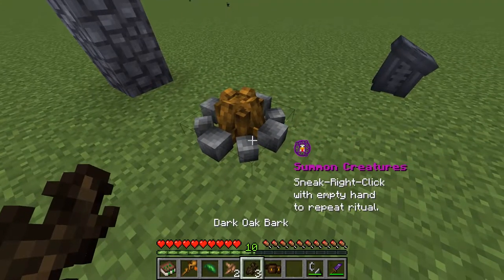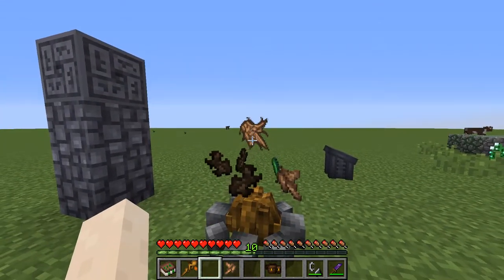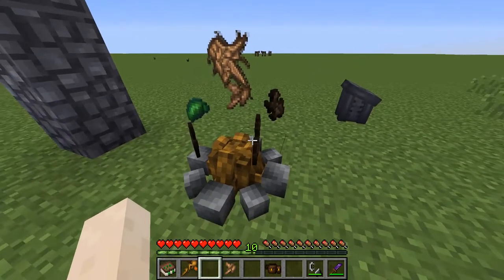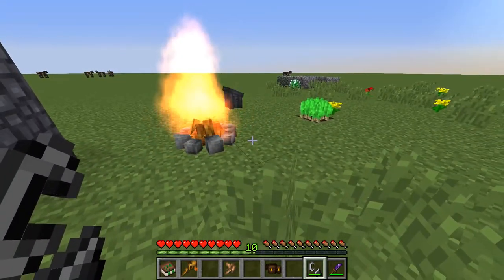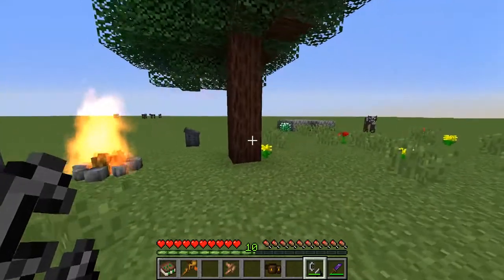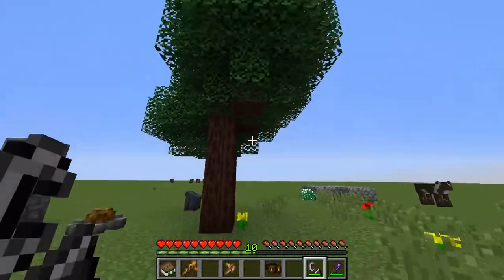We're going to try another ritual now. You can see this is going to have the wild root symbol. This is a fully grown wild root crop. Be careful which type of bark you use, by the way - I've had some problems with various types of bark. And now we've made the wild wood tree.